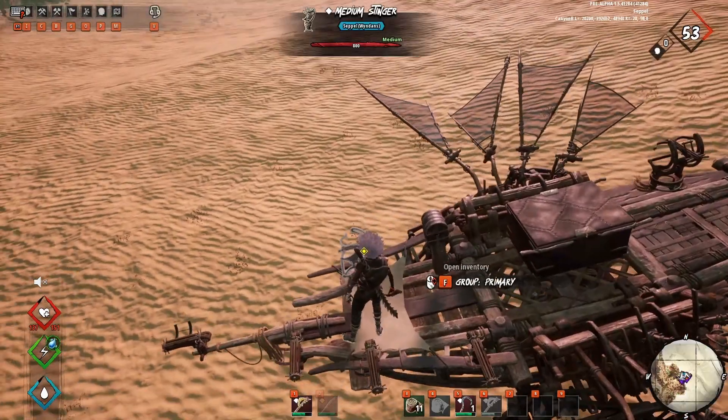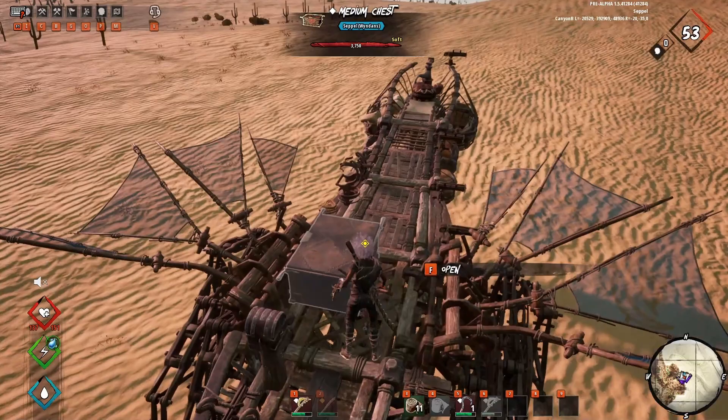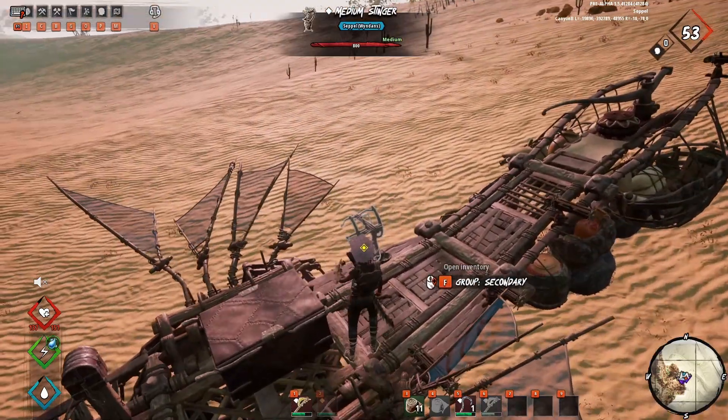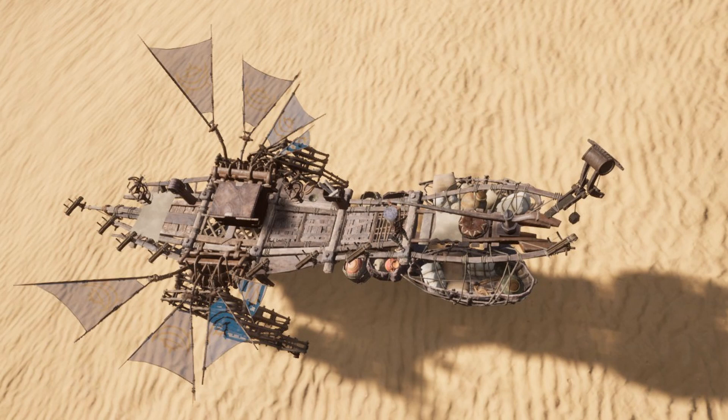You can use the stingers on either side of the walker. You need at least 1 ammo chest, but you can also place 2. I personally place the schematic chest instead of a second ammo chest for farming schematics from Rupu. At the back I place the walker climber since it will make using the walker way easier, especially in combat.